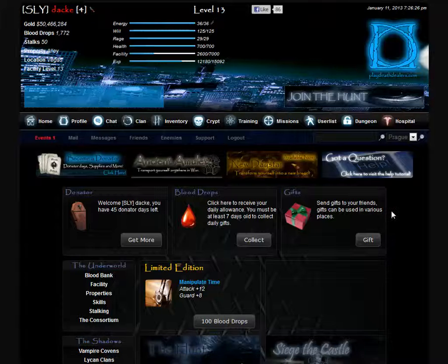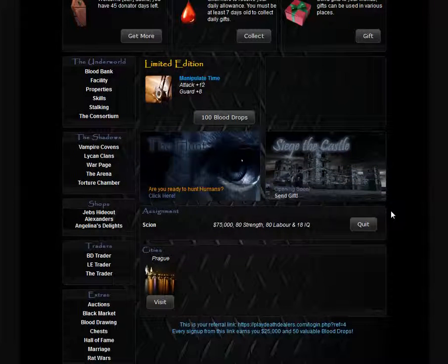The hunt items are located in Vegas, which is a level 10 city. New players can't access the level 10 city, so we normally will send out the items you need so you can participate in the hunt to get you started.